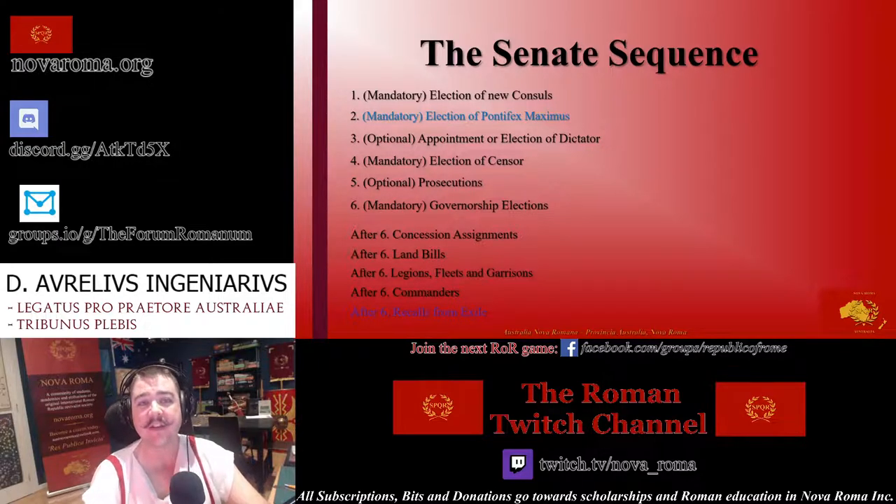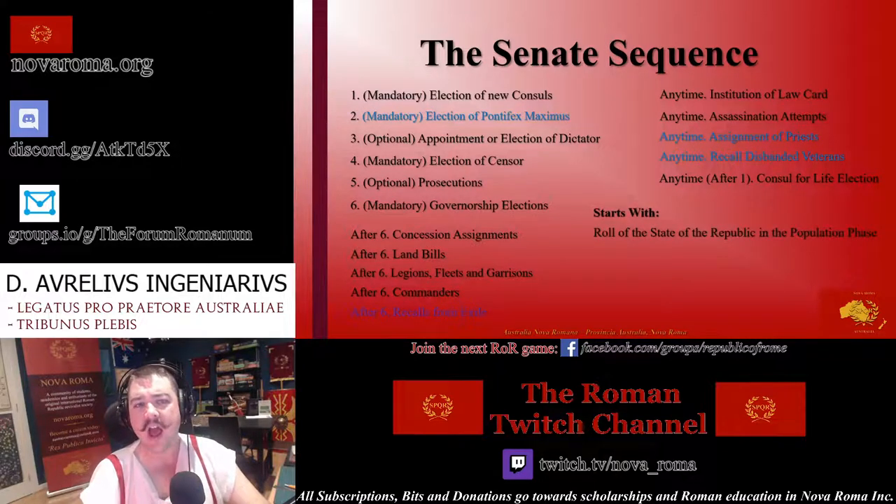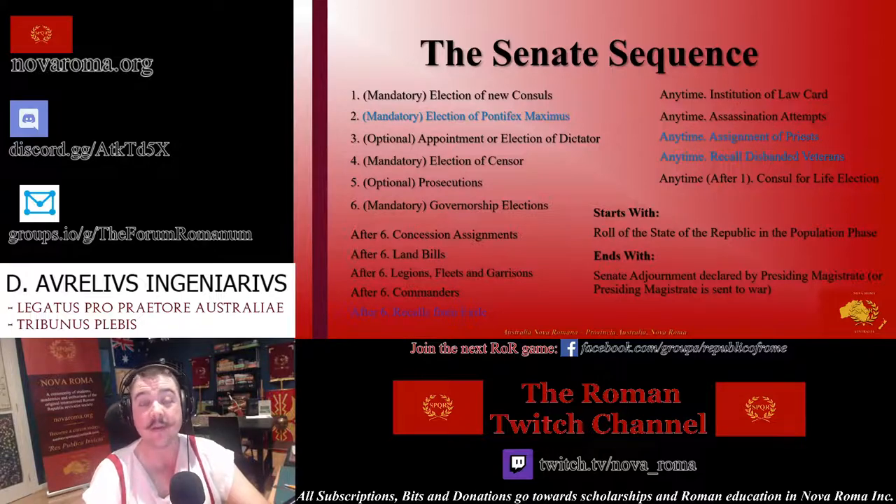There are other unique events which may also occur at any time during the Senate phase, regardless of the sequence step. These include the institution of law cards, assassination attempts, the assignment of priests by the Pontifex Maximus, senators recalling disbanded veterans, and Consul for Life elections. Because of these events and the role-played nature of the phase, there are carefully defined boundaries stipulating its beginning and end. The Senate phase starts with the State of the Republic Address by the HRAO in the previous population phase, and continues until the presiding magistrate declares the Senate adjourned.